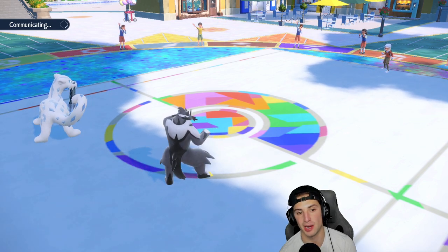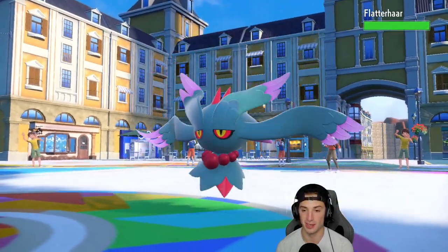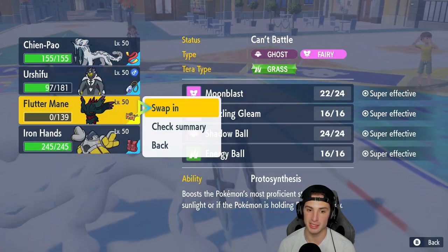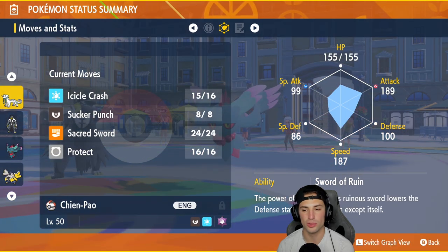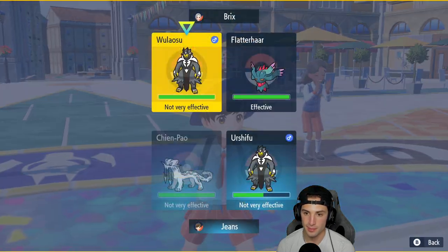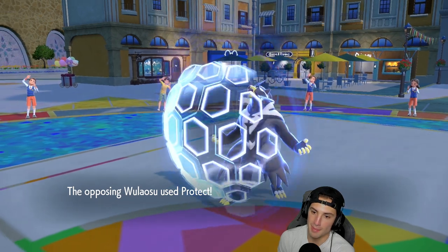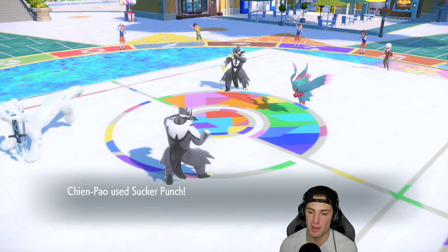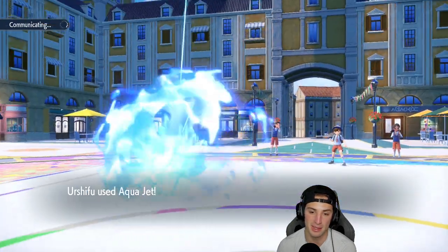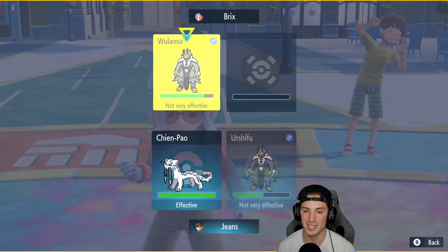We have Aqua Jet for first-turn priority, which is good. I'm going to double down on Chien-Pao — high likelihood they bring both. No Chien-Pao from them — it's Fluttermane and Urshifu. Their Fluttermane is 195 Speed, not maxed out, and has Focus Sash which is awesome. Since they're on Choice, I'm just going to double down — Aqua Jet and Sucker Punch. They protect Urshifu which is a massive turn for us. Sucker Punch straight up KOs Fluttermane, and Aqua Jet chips through. Match number one goes to us — we absolutely love it!